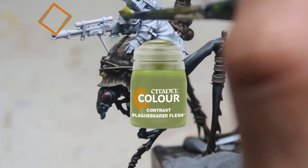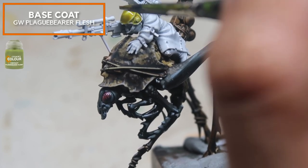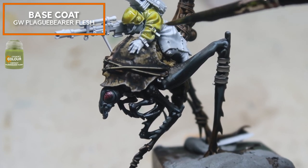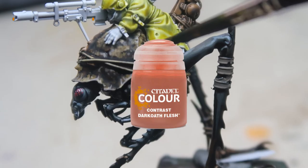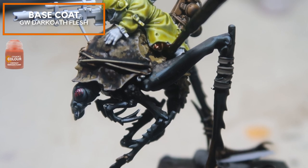We're going to be using contrast to establish the base colors — starting with Plague Bearer Flesh. Plague Bearer Flesh is one of my favorite colors because it is very translucent, allows me to build in many layers, and produces a great sickly-skinned-looking result. In this case, we're going to be producing this old worn-out raincoat color. I'm also using Dark Wolf Flesh to create some of the darker areas on the rider and to paint in his exposed skin.